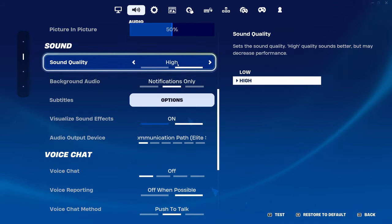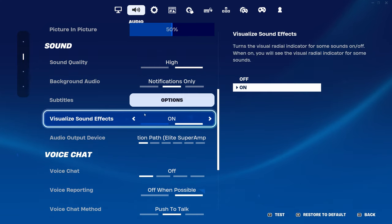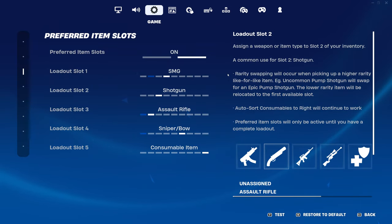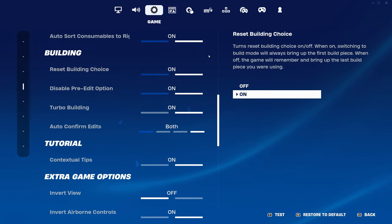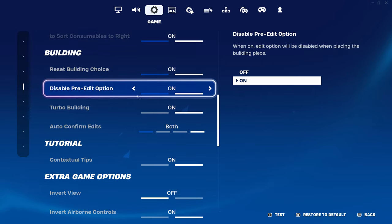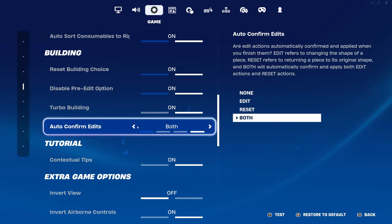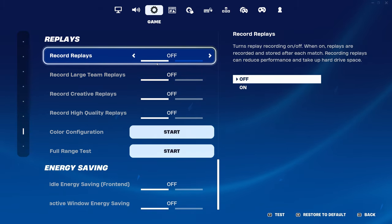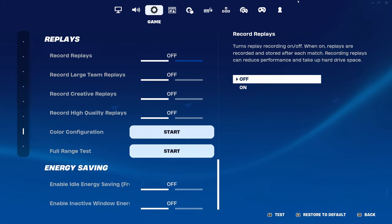Audio sound quality I have on high — it does reduce your performance but you hear footsteps a lot easier. Visual sound effects I have on. These are my preferred item slots; it's really good for me but it's different for a lot of people. In the building option I have everything on, including reset building choice, disabling pre-edit, and confirm on release. Make sure to have your replays all off — having it off reduces the delay since it won't be recording any replays in the background.